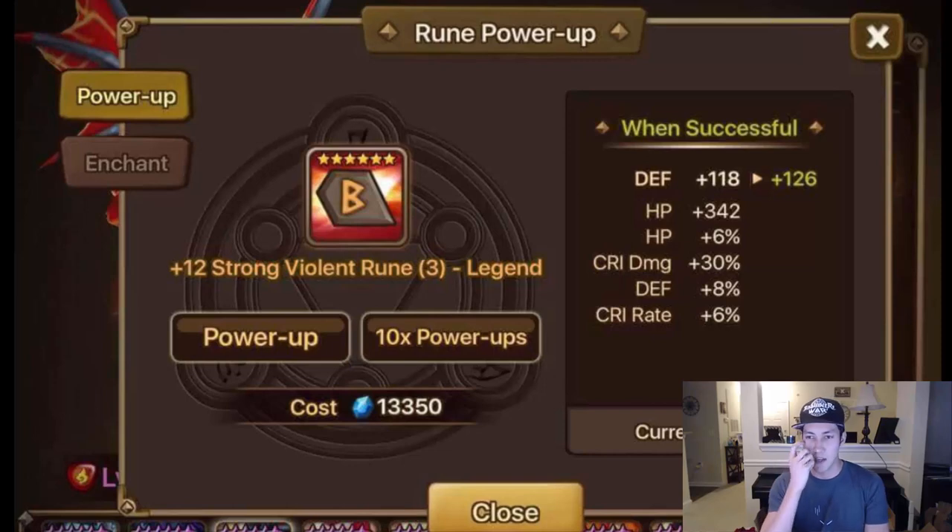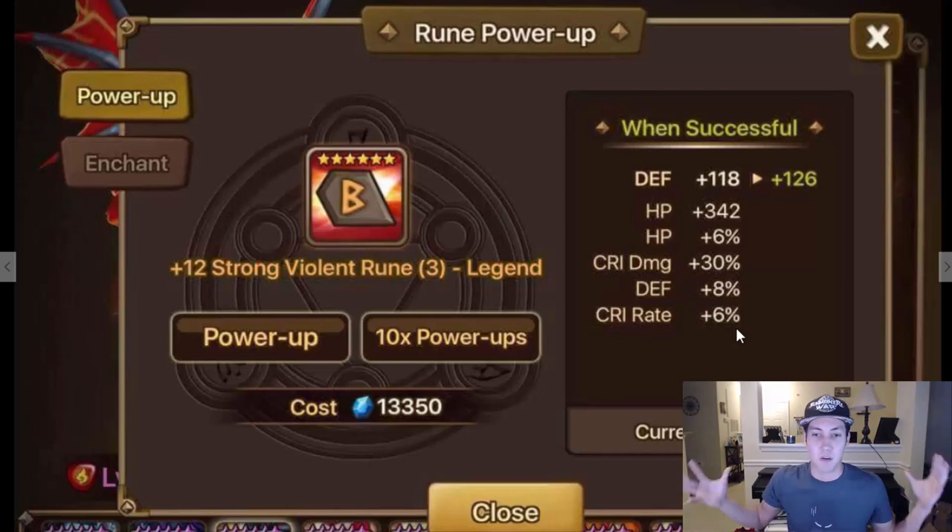Okay, what am I looking at here? This is a crit damage 30%, crit rate, defense, HP rune. This rune made it into RunePron solely off of that 30% crit damage, but the fact that the other stats around it aren't bad either — that's why it's here. You could put it on a beast monk or some other type of damage-dealing bruiser monster.